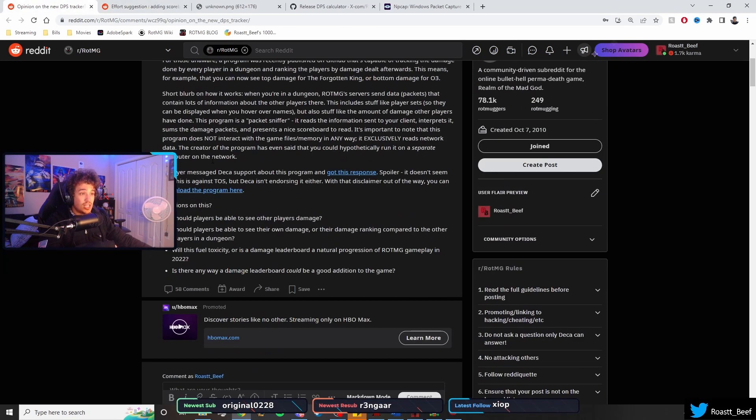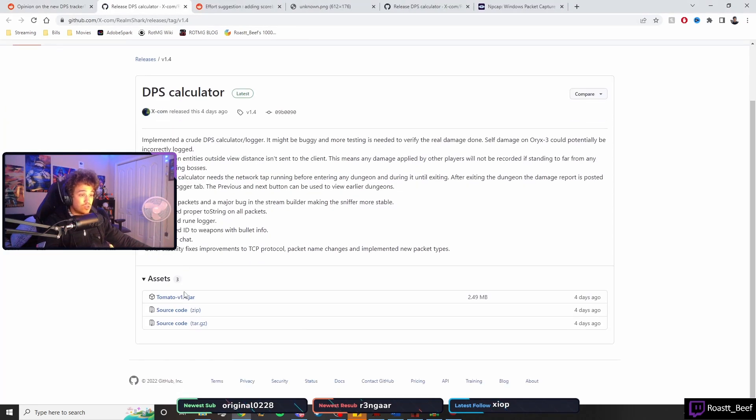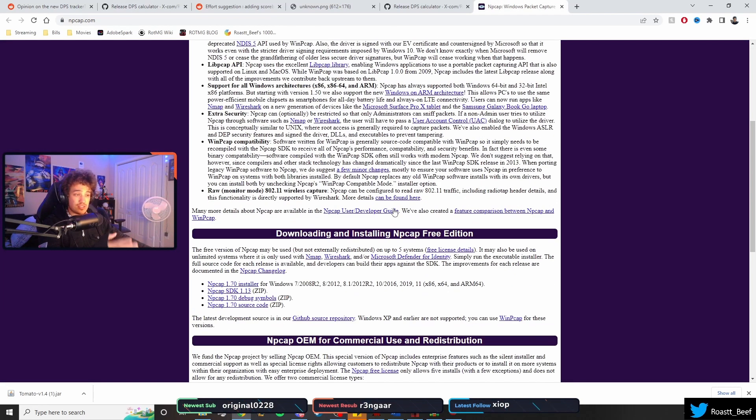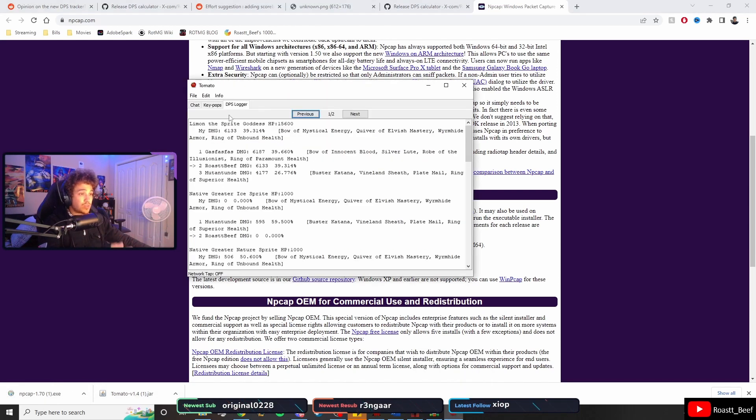Now for the part you've all been waiting for. If you see this Reddit post and you want to download this, I have to say first of all, download at your own risk. This program reads your network traffic, and while I took that risk so I can give you all content, I do not know if this is malware, so again, download at your own risk. If you still want to download this, I've got links in the description. Here's what you do: you go to GitHub and download the tomato.jar file. Once you do, you can run it and it will prompt you to get PCAP, which is the other program you need. When it says you need that other program, go download that installer, execute it, and then execute the tomato.jar file, and that will pop up this little interface.